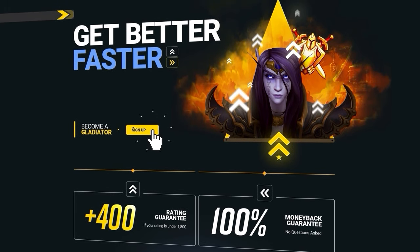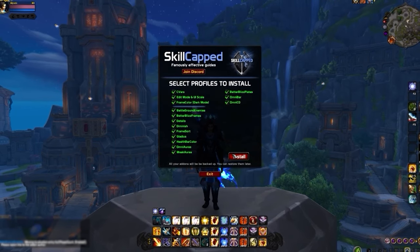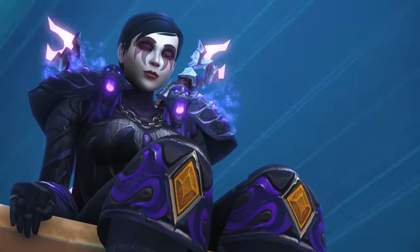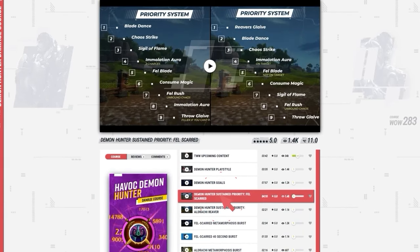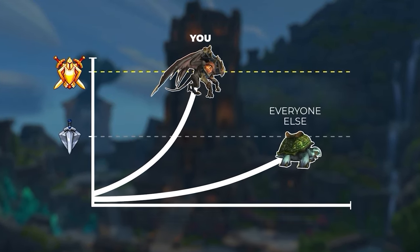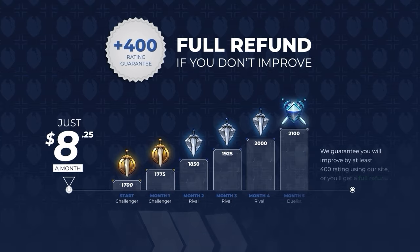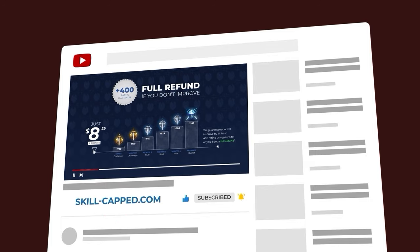If you're ready to dominate in The War Within, our brand new update to the SkillCapped addon has just dropped, giving SkillCapped members the best UI for PvP with just one click. We've partnered with the world's best players to ensure the SkillCapped UI is ready for every class, and to bring you exclusive guides that unlock the full potential of your class — from maximizing damage to perfecting crowd control and outsmarting opponents with the latest tech. We even guarantee you'll gain at least 400 rating or you'll get your money back. Click the link in the description below and join SkillCapped today!